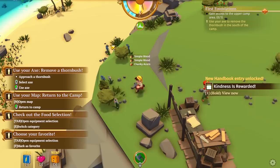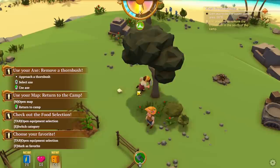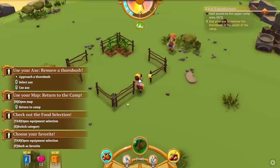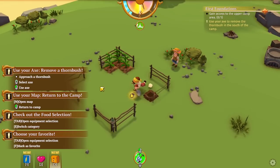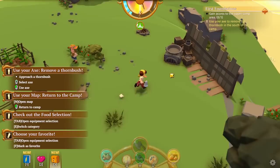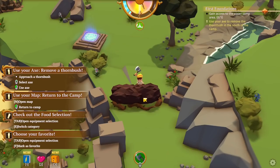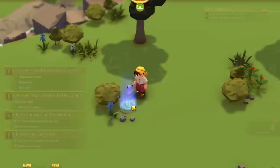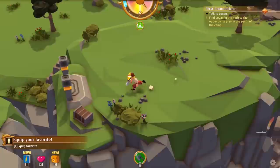Every time you get a new item you get a big pop-up, which is a bit annoying, but it'll be better once you've had at least one of each item. I don't know if I can move these fences with the shovel — I don't think you can destroy them. I need to use the axe to remove the thorn bush in the south of the camp, clear this area, gather some wood, and explore more. Oh, there's another blink rune here!